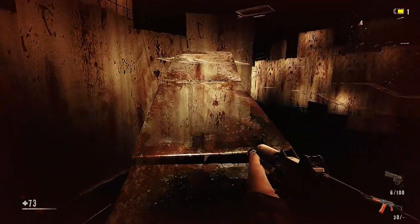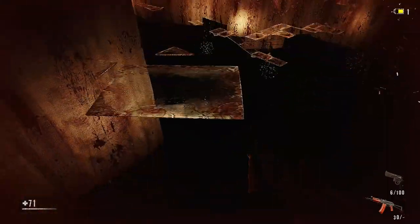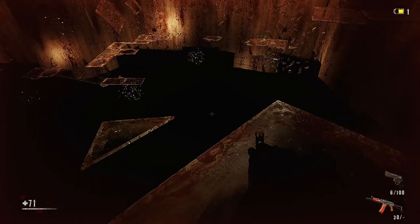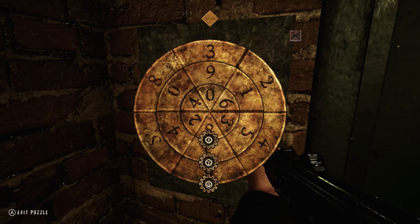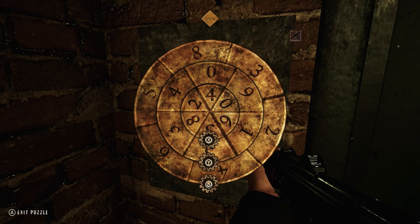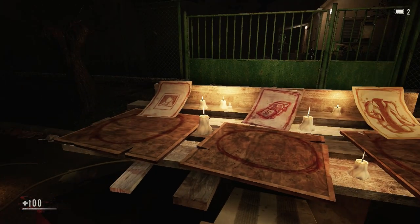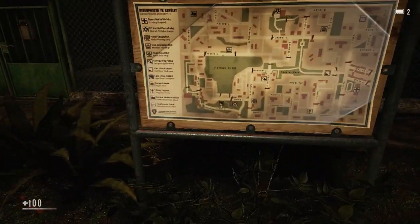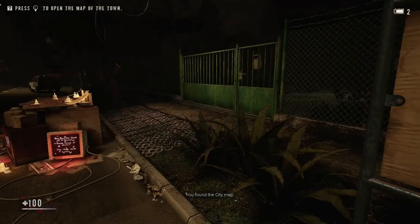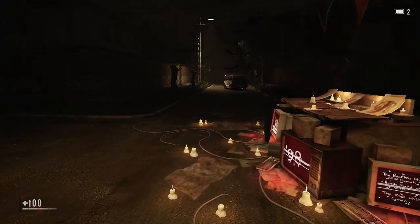Some sections looking to deliver story elements are interrupted by enemies, which took away from the atmosphere for me. As expected, there's a lot of back and forth throughout the game — going to location A to find it blocked, heading to location B to retrieve an item, then heading back to location A. The town is pretty large and unlike the tight-knit corridors of the Resident Evil mansion with its multiple shortcuts, there are very few shortcuts in Remorse, making traversal extremely tedious.